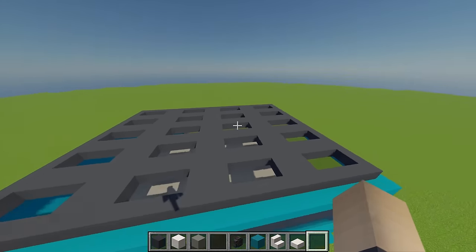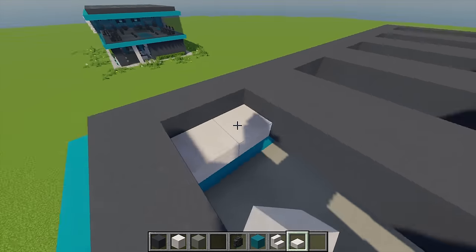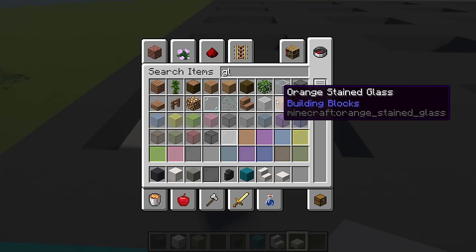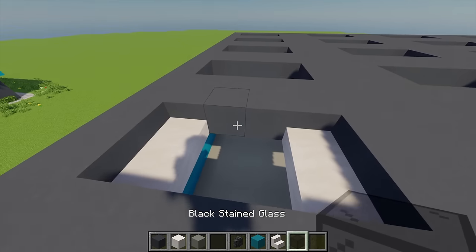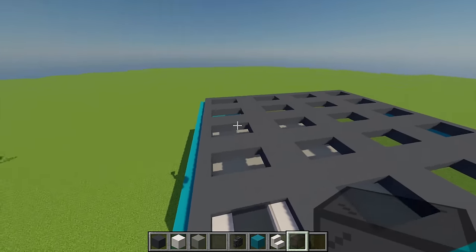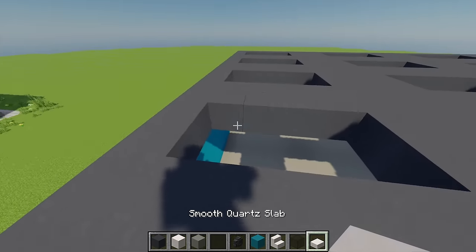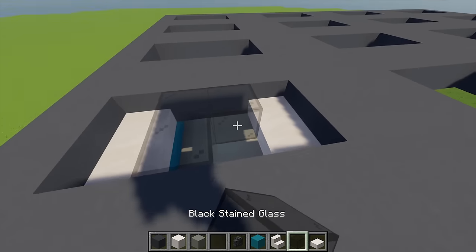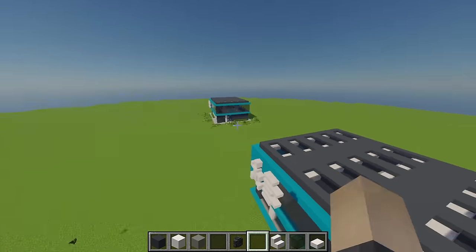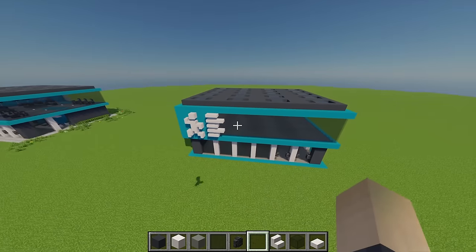To fill in each of these rectangles, place two smooth quartz slabs on either side. In the middle, place four black stained glass blocks. Repeat that for every window. By doing that you should end up with something like this.